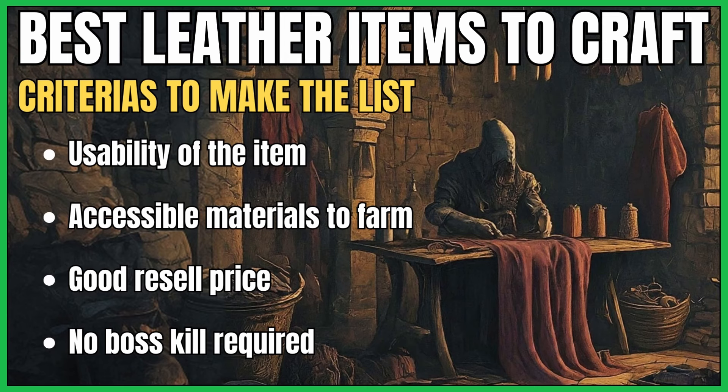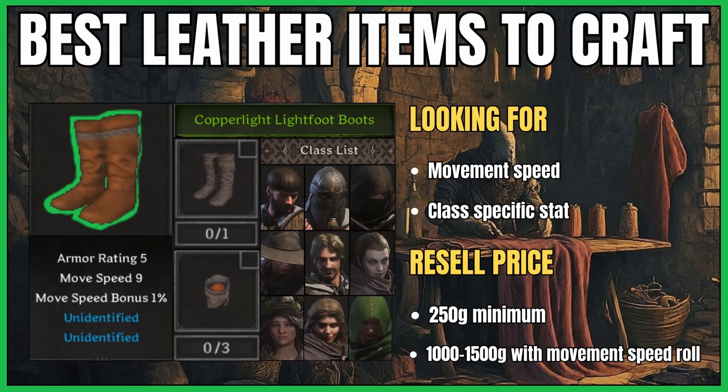First off, I want to emphasize what letter items are actually good to craft, so here's a list of criteria for an item to make the cut. The item has to be good and usable. The required materials must be accessible — if it feels like a chore to get them, the craft isn't worth it. Also, I'm looking for items that have a good resale price. And finally, I only make items that do not require killing bosses, because the materials they drop are usually worth more than the items you can make with them.